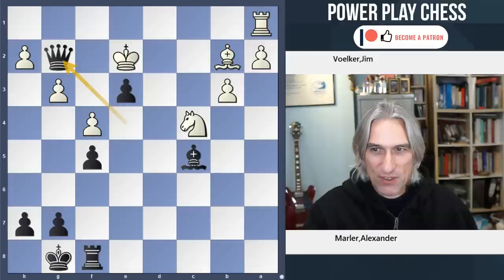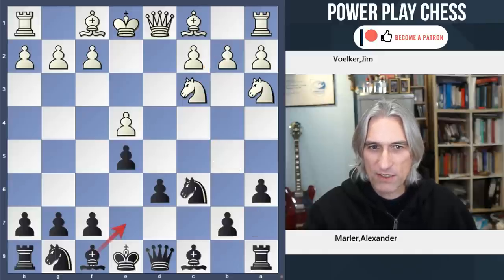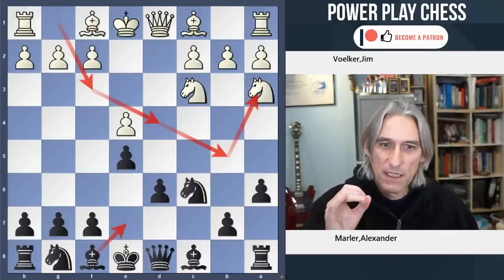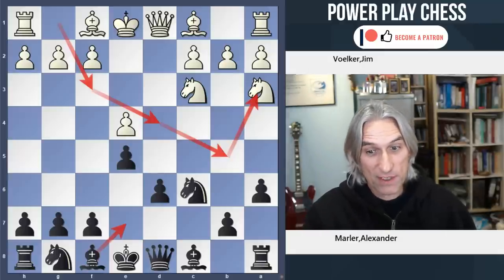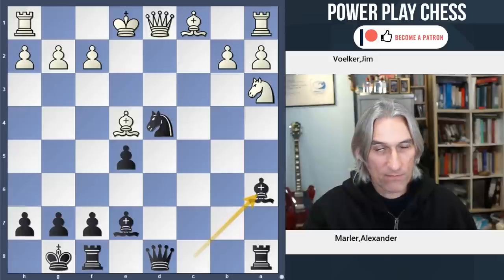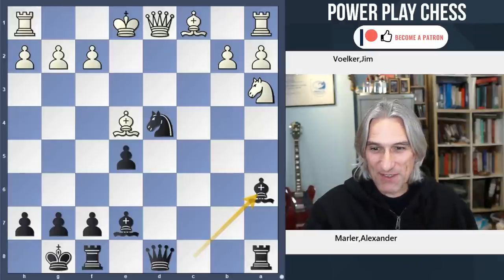It just shows that when white plays the knight here — and it is the best continuation — white has to be really switched on. Because white has made so many knight moves and falls behind in development, and if you're not careful you can be caught out. That's exactly what happened in this game: the king got caught in the middle and black is way ahead in development. Very nice victory — it just shows the dangers that face white sometimes in this variation.